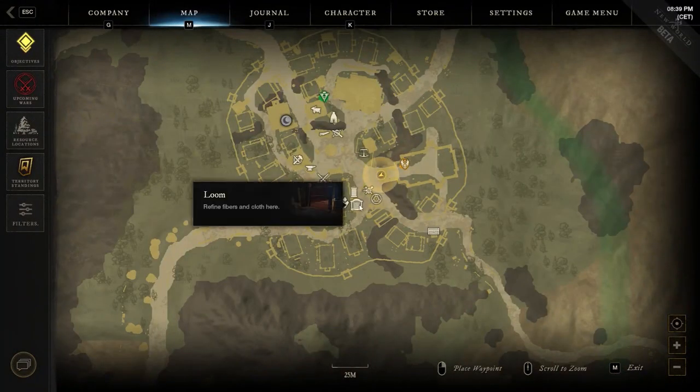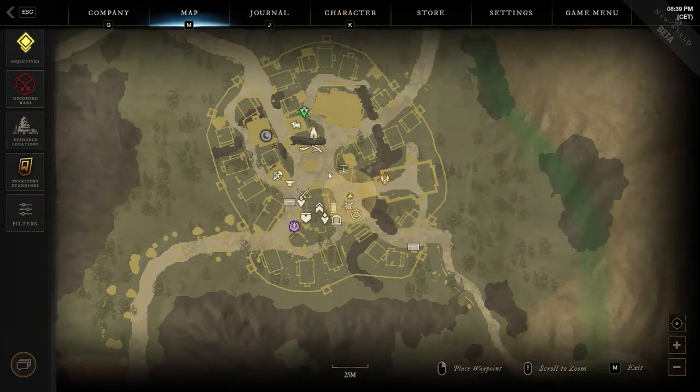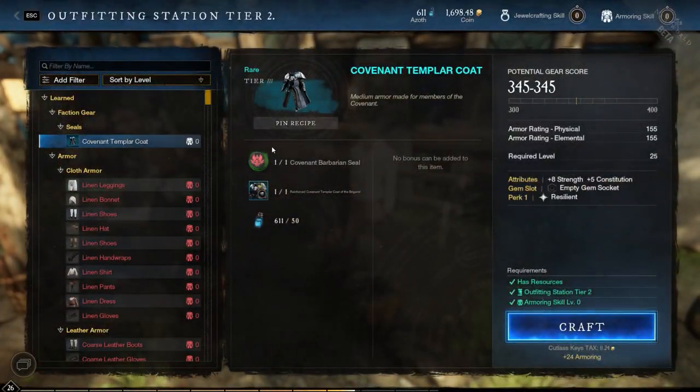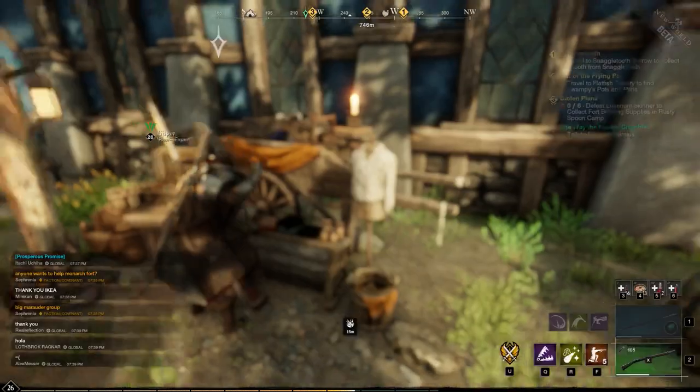The crafting process will destroy the gem that's in the armor. The craft itself is very cheap — costs a few azoth, really not substantial at all — but just make sure you've got a gem ready to go into that new armor slot. It's a simple process, but I hope this guide helps you out.